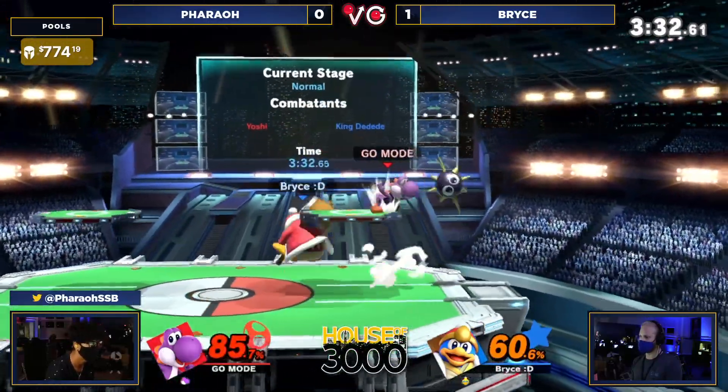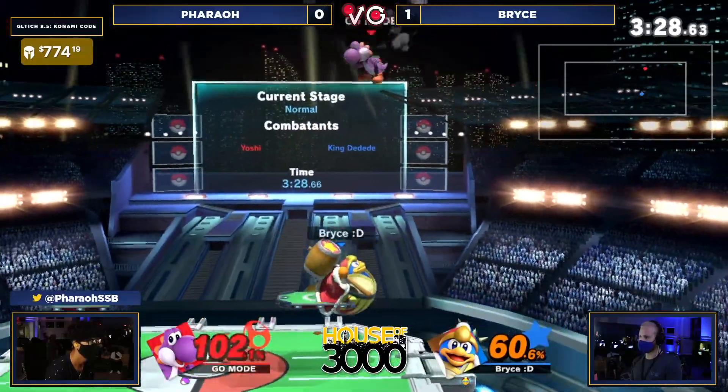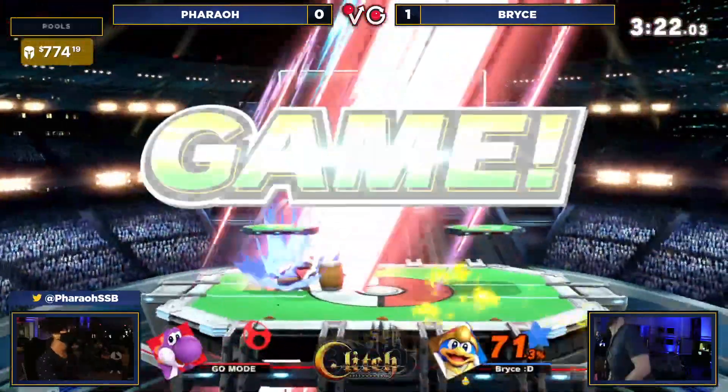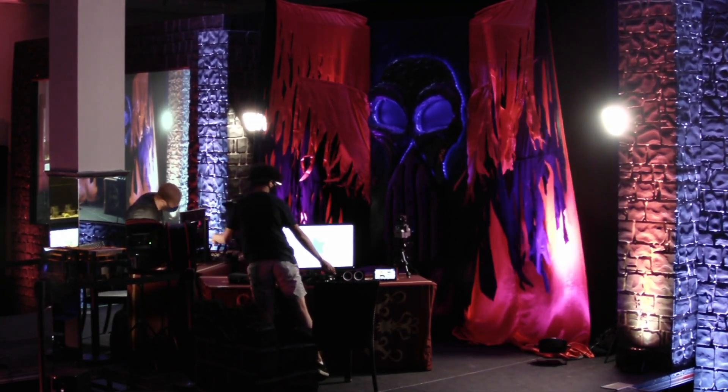As we get back to this match, we're going to get that Nair, trying to find a way to put the damage down. Dash attack could have been it — that would have absolutely destroyed it, it's such a strong move. Right there around the shield, catching the jump. Absolutely not letting him get away.